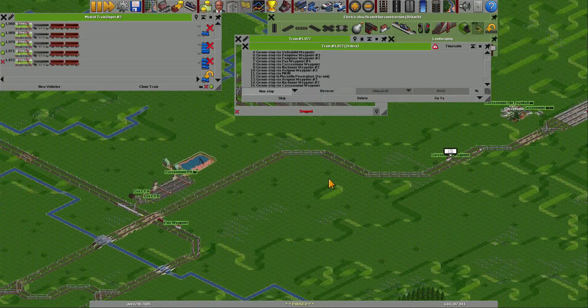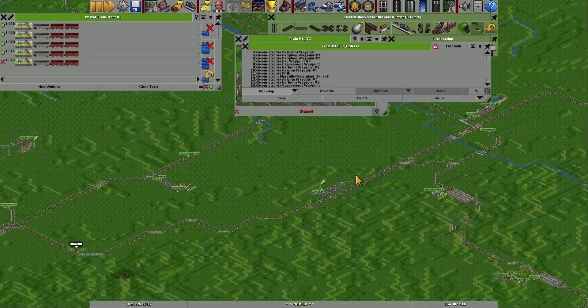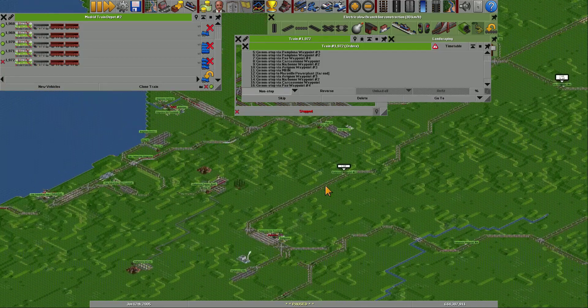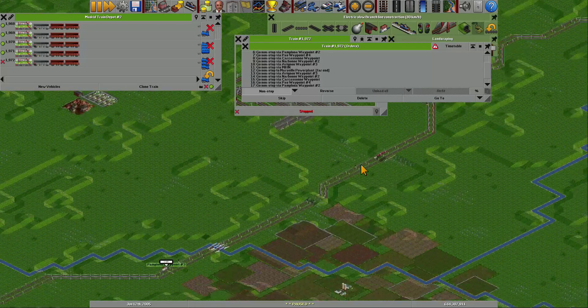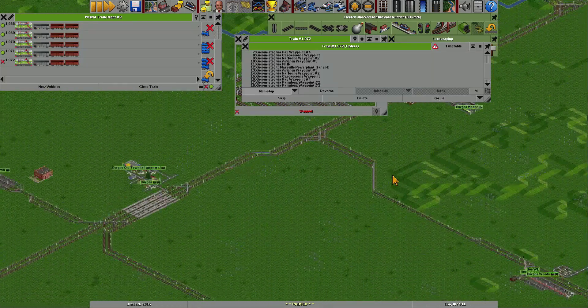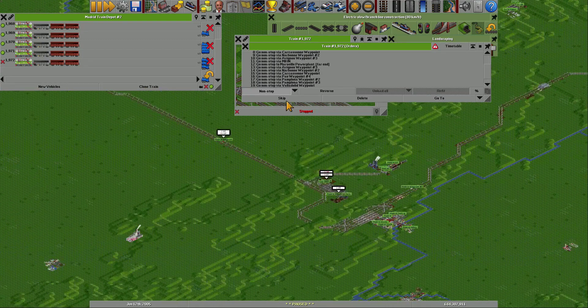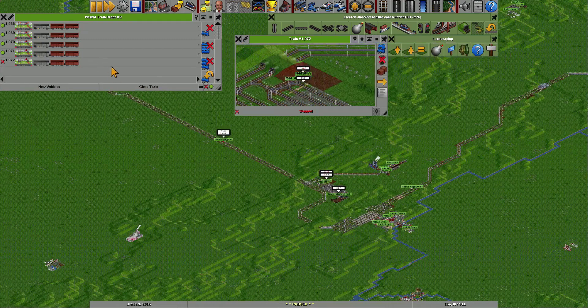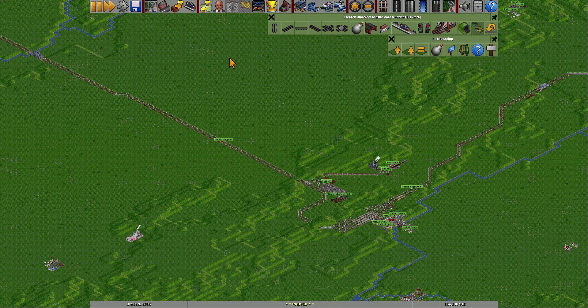The most exciting thing you can watch on YouTube — someone building a long line trying to find the waypoints. It's really nice to look at. We are in Pamplona and we have the last one over here somewhere — there. Valladolid, good. On this one we will put four: two, three, four. Now one more, five — good. Just built the train of my birth year.